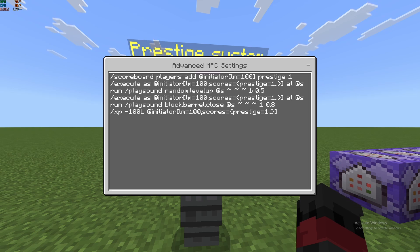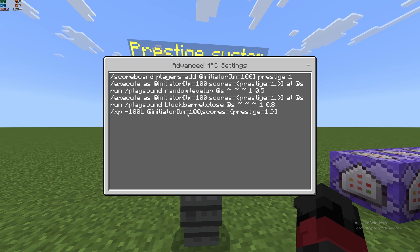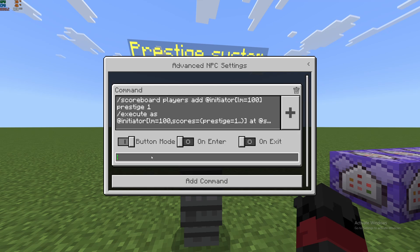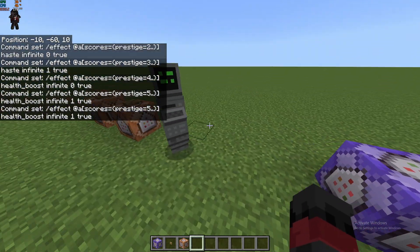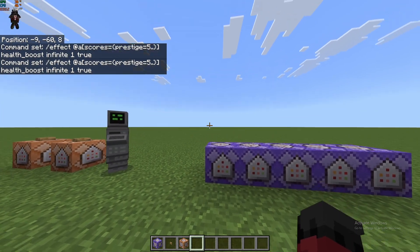Then execute as at initiator, level minimum 100, scores prestige 1 and above, at s, run playsound — this will be an indication that you pressed the button. We're going to do another execute as at initiator, run playsound, then xp -100 levels at initiator, level minimum 100. We're also going to select button mode for this NPC and I'm going to call the button 'Prestige'.